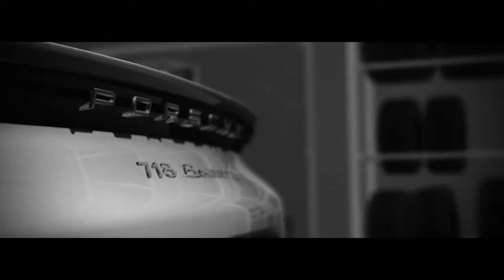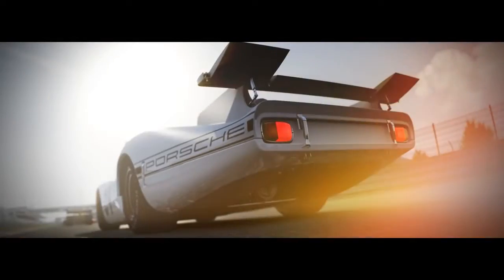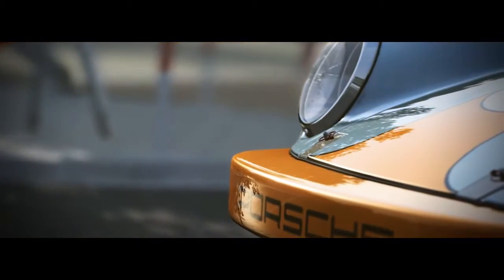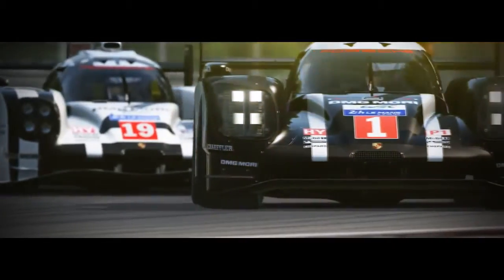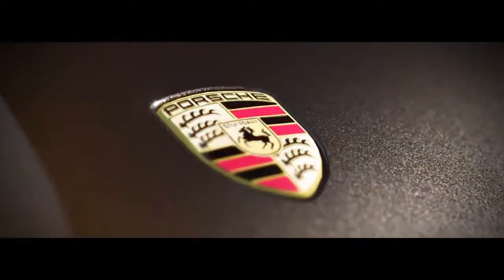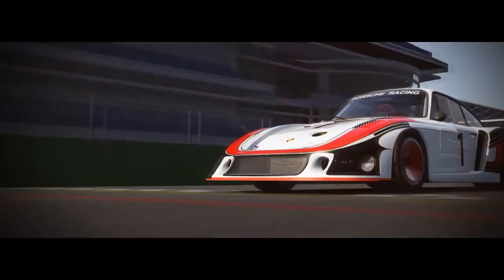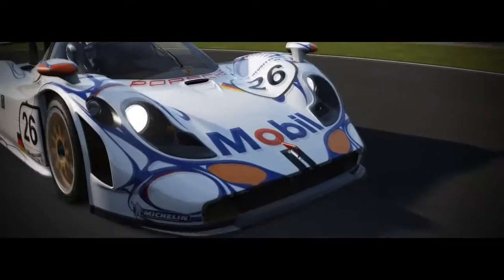And there we have it — that is the third Porsche pack for Assetto Corsa. It was an okay one. I don't see the point of the 919 Hybrid 2016 because it's pretty much the same as the 2015. The two GT3 cars from 2017 and 2016 — I probably only really needed one of them. But everything else is actually not too bad and there's a little bit more variety than the last pack. Anyway, that's it for this video — thank you for watching, and if you enjoyed please like and subscribe.